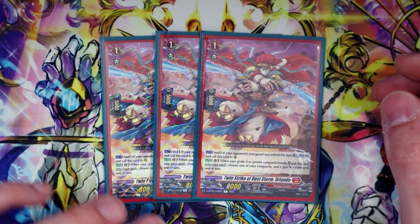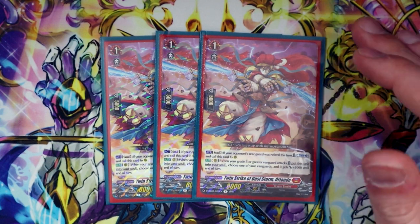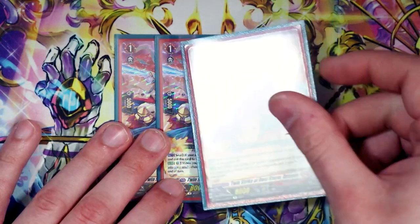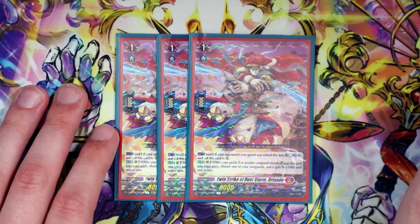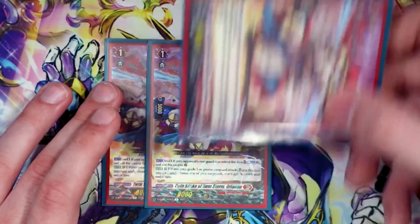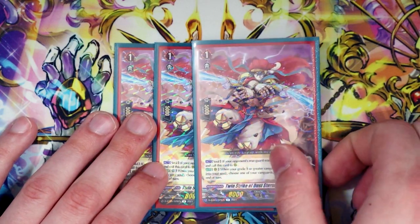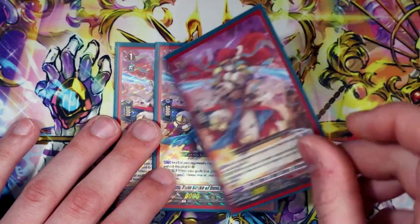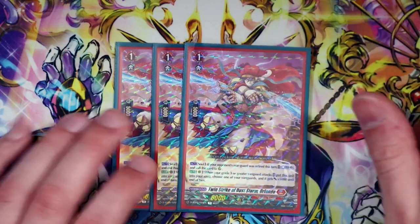Next, Twin Strike of Dust Storm Orlando. Orlando's skill: when it's in the soul, act — if your opponent's rearguard was retired this turn, you can counterblast one and call this to rearguard. It helps fill your board and gives you targets for resting. Second skill: when your grade three or greater vanguard attacks, put this into your soul and choose your vanguard — it gets 5k. So you can rest this for Eugene's skill, and when Eugene attacks you move this to soul and give Eugene 5k. It just pops in and out of the soul, and it's a good card to have floating around in the game.